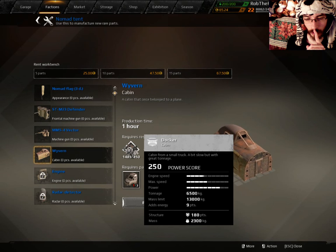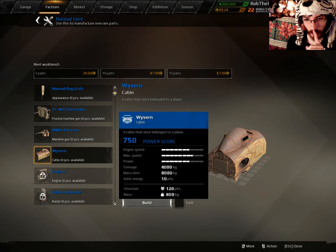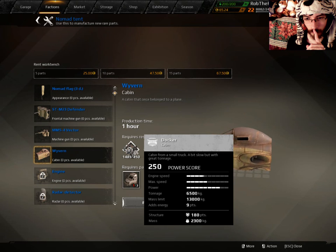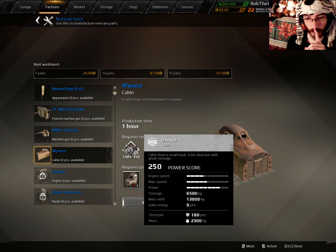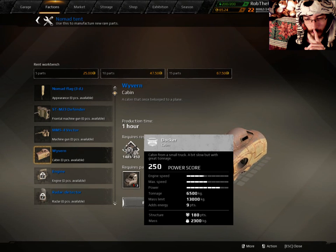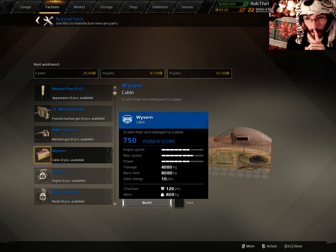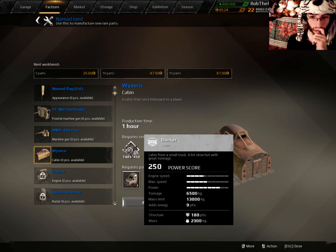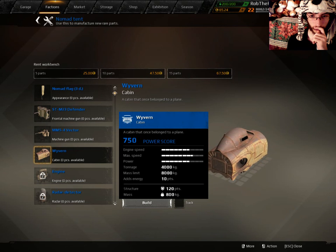Engine speed is doubled as well. But the mass limit... the tonnage is decreased by 2500. And the weight has been decreased by about 5000. The structure is actually less too - the mass is lower and the structure is lower as well. I can't take so many hits.